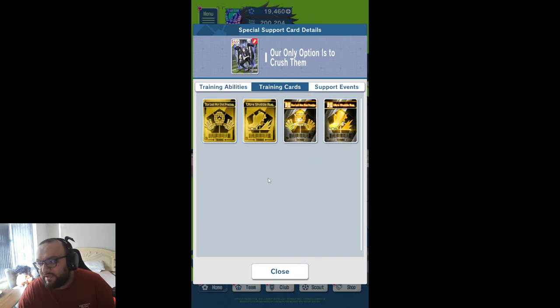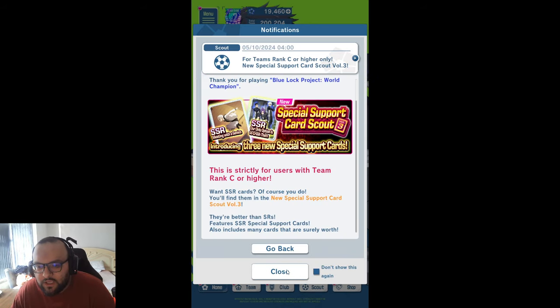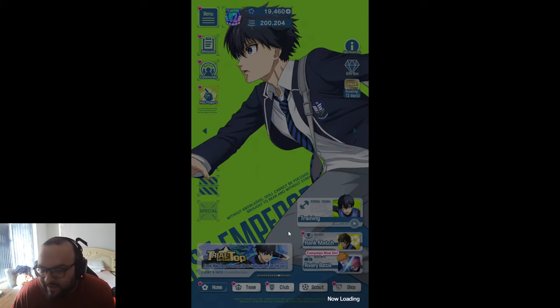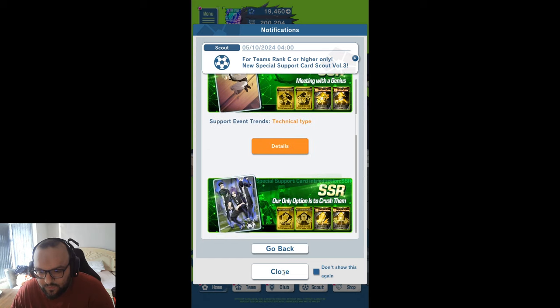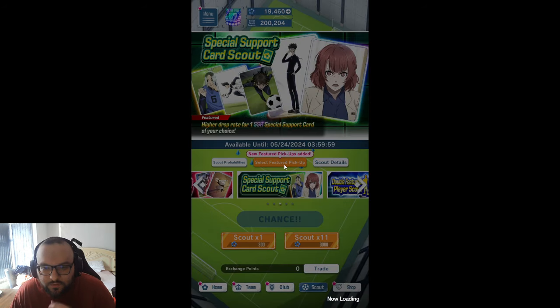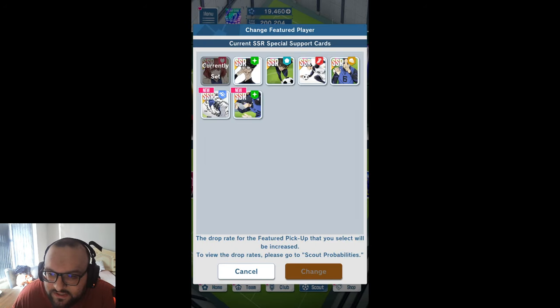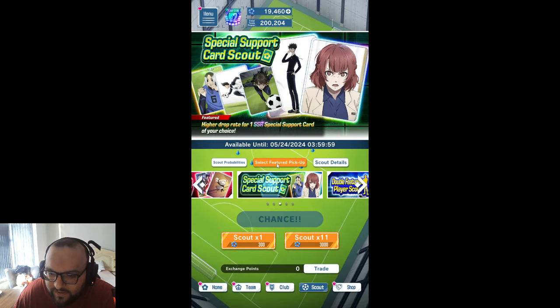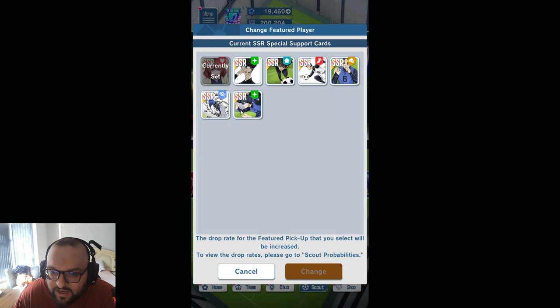In terms of where they sit on the tier list, I feel like they're going to sit just below the Kusanagi, the Anri, and the Gagomaru cards. You might even say this card is a little bit worse than the Barrow card. But I'm going to be real with you — if you don't have 3 SSR cards, this is probably a banner you should be pulling in for. It might be worth having a quick look at the scouts, because the support card banner where we normally get our Anris now does have Kusanagi. The old SSRs have been added to this banner, so you can still be picking up the likes of Anri and Kusanagi — arguably the best SSRs still in the game.